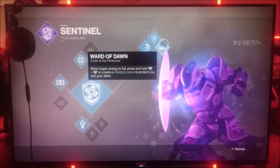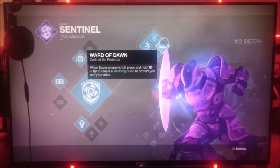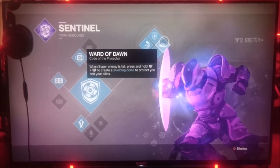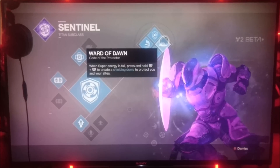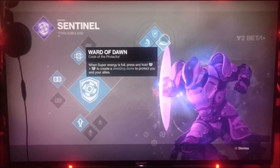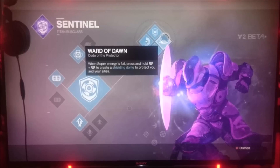One of the Sentinel skill paths allows you to activate Ward of Dawn, so essentially this new subclass has two supers in one. To activate the Sentinel shield, you tap L1 and R1 together. To activate Ward of Dawn, you hold down L1 and R1 together. I used both supers during one strike and it feels really cool to be able to do that.